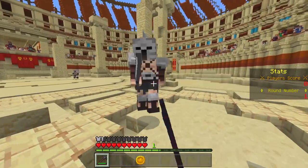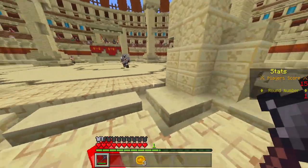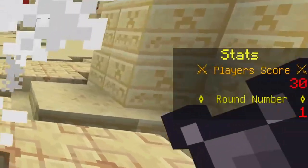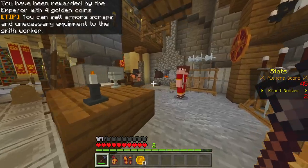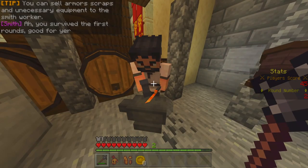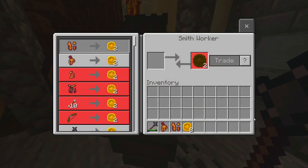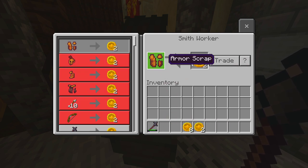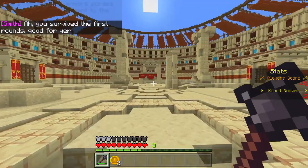The first enemies are approaching. Let's see how long I can survive. There's actually the round number and the score on the right side of your screen. Now I did actually survive the first round. We got a bit of money back — right ahead into the next round.